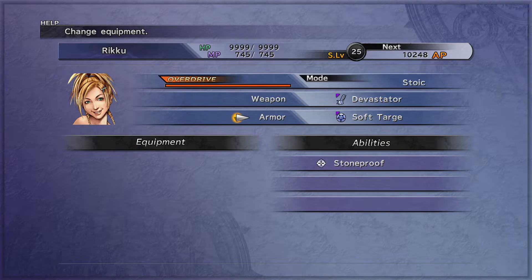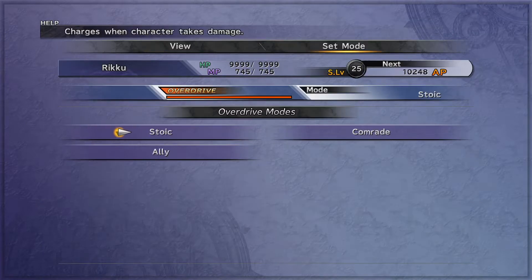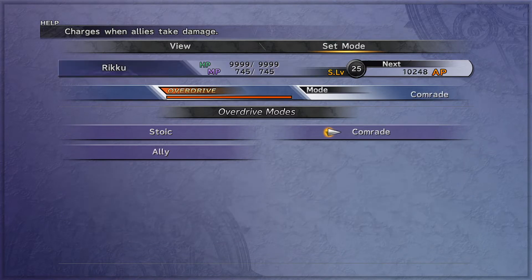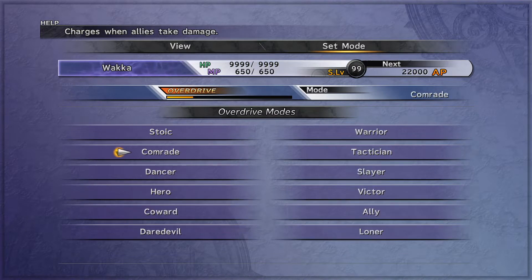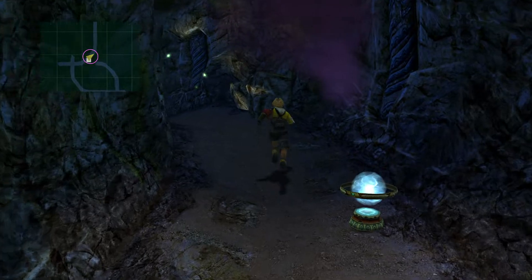For Rikku, we have Stoneproof. As for overdrives, we'll be switching Rikku's overdrive mode to Comrade, then Tidus's to Stoic. Usually we go for a combo with all three, but when I was testing the strategy earlier, there were times when Rikku's overdrive wasn't charging. I'm not sure what's happening. Like when Yojimbo uses Wakizashi, the overdrive won't charge — it just doesn't make sense.